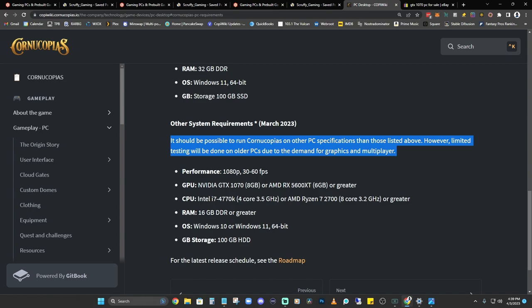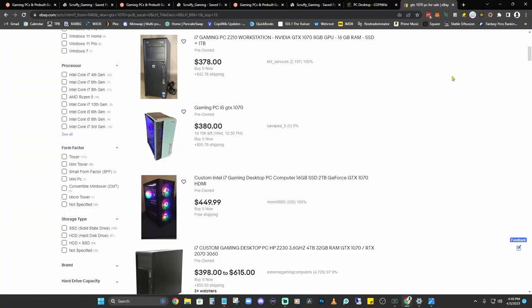What can you pick one of those up for used on eBay? I found a couple of used gaming rigs with the GTX 1070 going for about $450 including shipping. So if you don't already have a PC — maybe you're on a Mac or have been following the project on mobile — and you're looking to build or buy a gaming rig to play Cornucopias, you're probably looking at somewhere between $450 and $3,000. It all depends on the quality you need for your gaming experience.